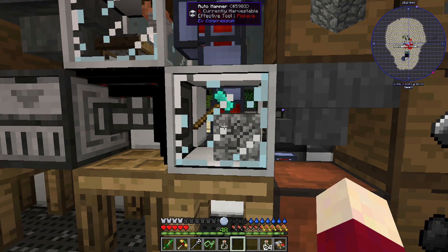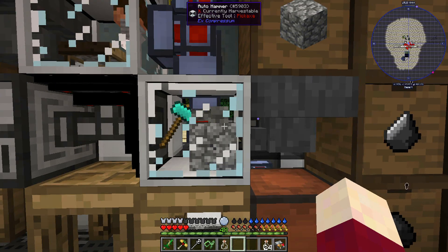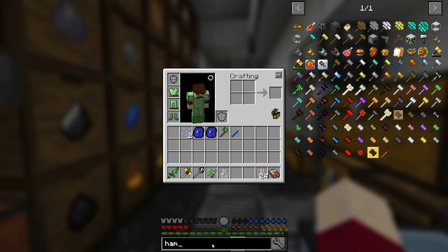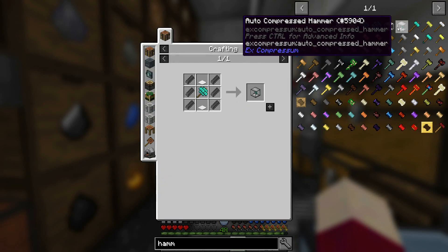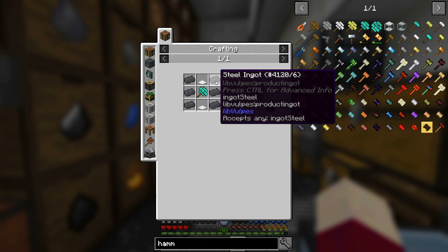I have not been able to figure out what we're supposed to use for the hammers here. I would imagine it's probably got to be diamond hammers, but we might also be able to make the auto compressed hammer pretty soon. That is going to take a compressed diamond hammer, then steel. I'm not sure what the best way to get steel here is going to be.